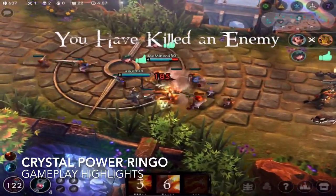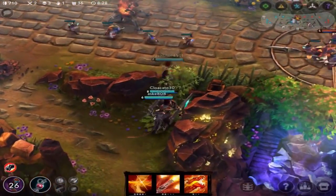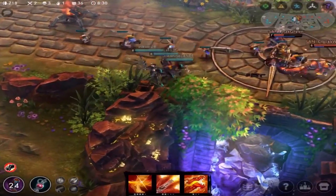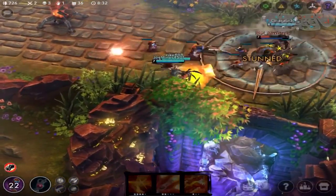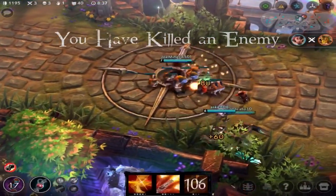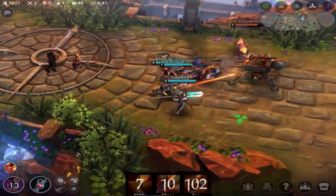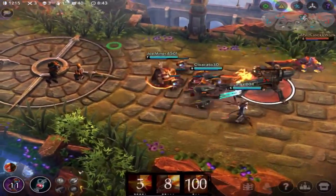With crystal power, you want to focus on overdriving your Achilles Shot to deal burst damage on opponents. You also want to overdrive your ultimate for maximum burst damage as well. During this gank, I waited for my Joule to jump and stun the Saw in lane while I was channeling my ultimate, preventing the Saw from escaping the burst damage, allowing us to push the lane and take out the turret.